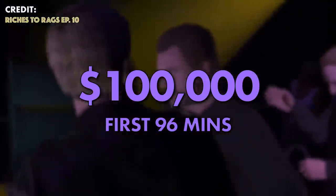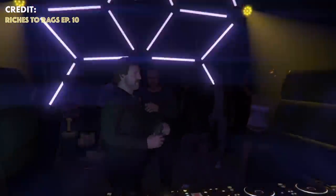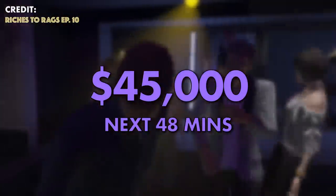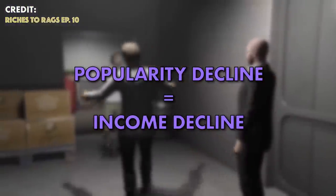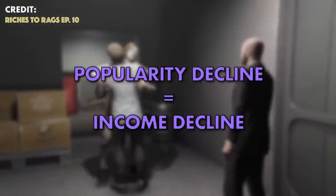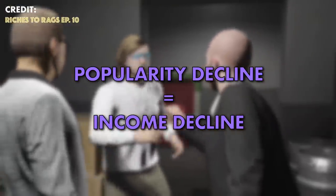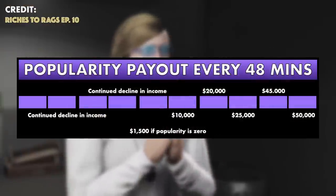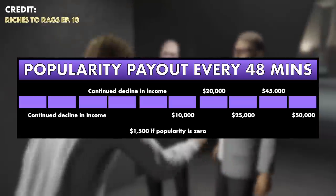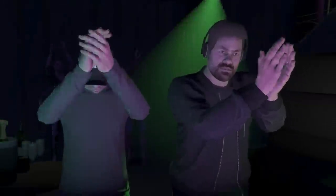With maximum popularity you'll make $100,000 for the first 96 minutes, which is equivalent to two in-game days. After this period the popularity will drop by half a bar, where the income decreases to $45,000 for the next 48 minutes. From then on the income drops dramatically, starting at just $25,000 and then down by $1,000 for each quarter of popularity that declines. With no popularity at all, your club will only make $1,500 every 48 minutes.